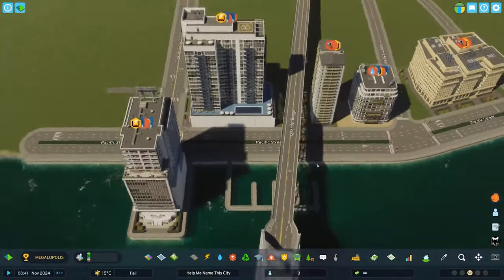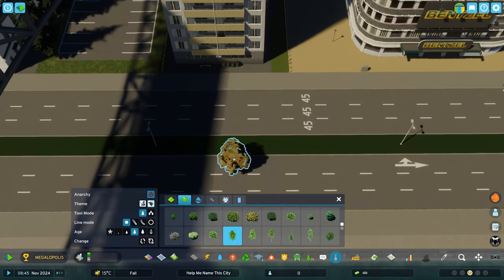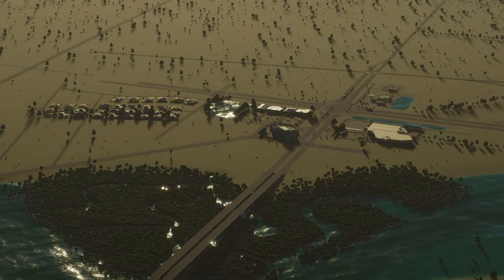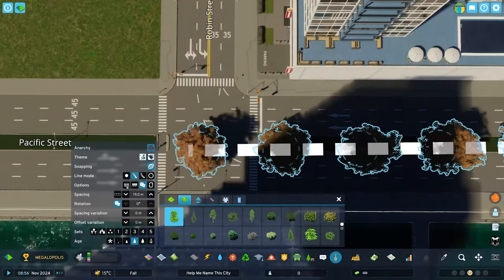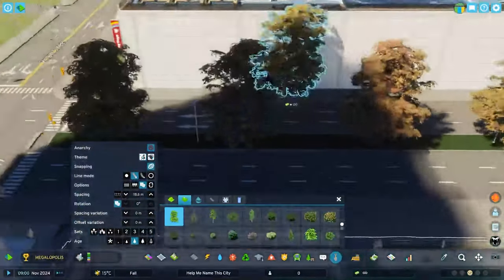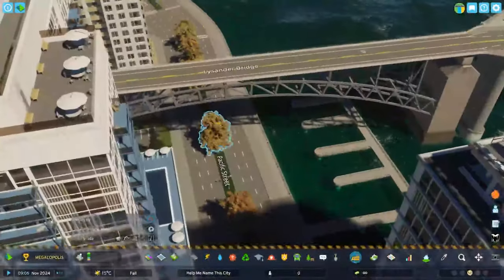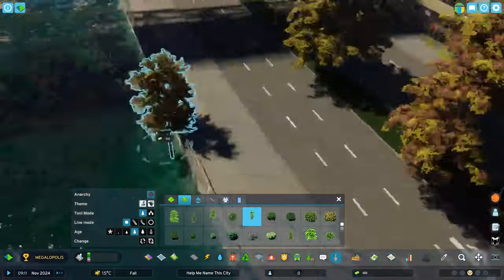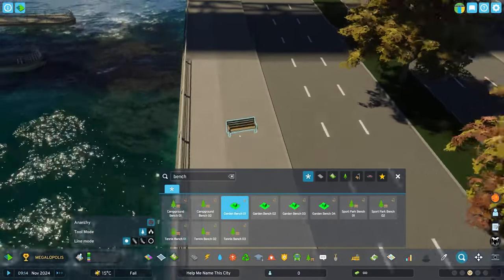In today's episode we're focusing on infrastructure, and you might notice my roads look a little different. I added a mod for a Twitch build — a Florida-themed build drawing inspiration from GTA 6 hype — and with that the avenue and alleyway roads look really good with the C# Game World mod road wear replacer turned on. I'd personally love a mod that lets you toggle road wear for individual roads, because some roads I prefer with the wear.